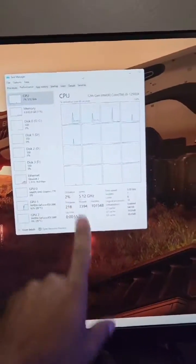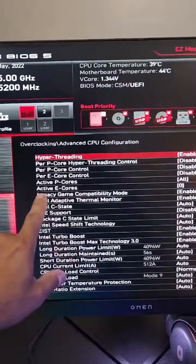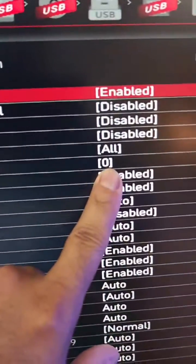You'll notice you don't see those anywhere around here because I did this: I went into the BIOS and I deactivated the e-cores. Zero.